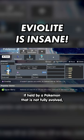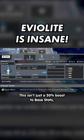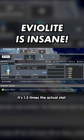If held by a Pokémon that is not fully evolved, an Eviolite boosts its Defense and Special Defense by 50%. This isn't just a 50% boost to base stats — it's 1.5 times the actual stat.